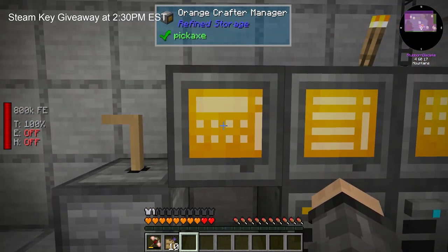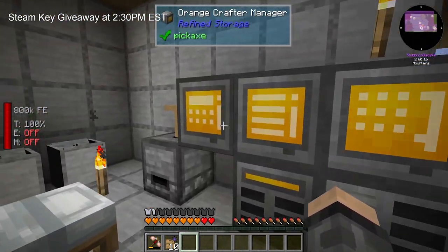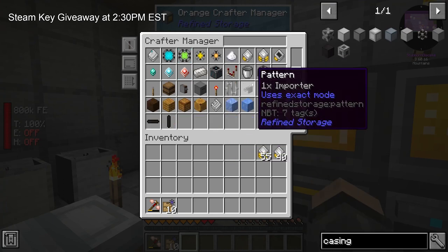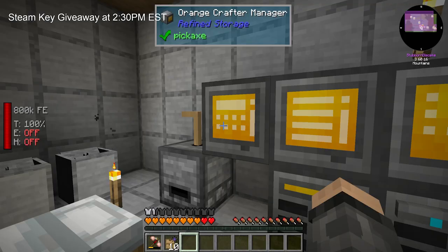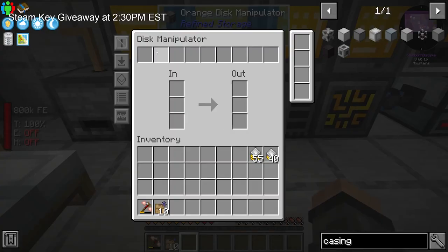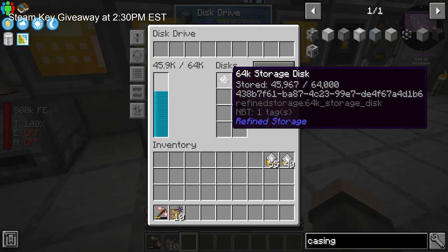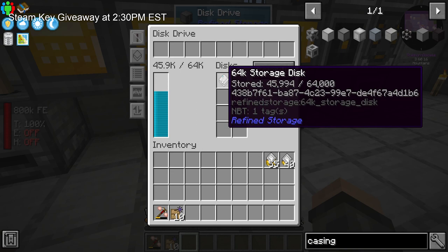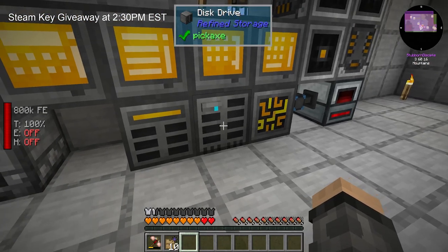Over here I have the crafter manager. I have about six crafters here, a couple more back over there. This is how you can manage what recipes are in them — so I could say, oh, I need to put this recipe right here. It works out great. I have the disk manipulator and the disk drive. The disk drive is what you put your physical storage in. If you don't have a drawer or any sort of attached storage, you need a drive or a storage block. I prefer the disks — I think they look cool. They're like little server racks.